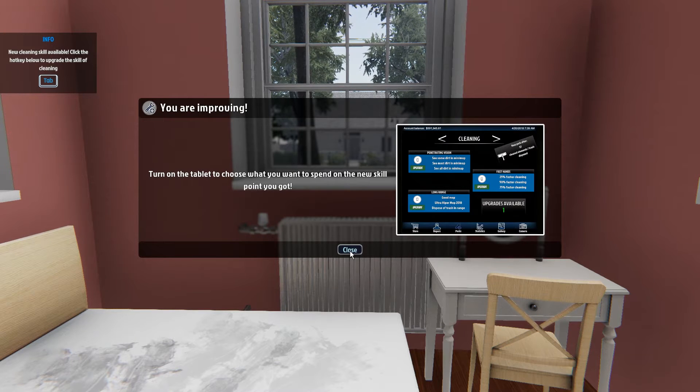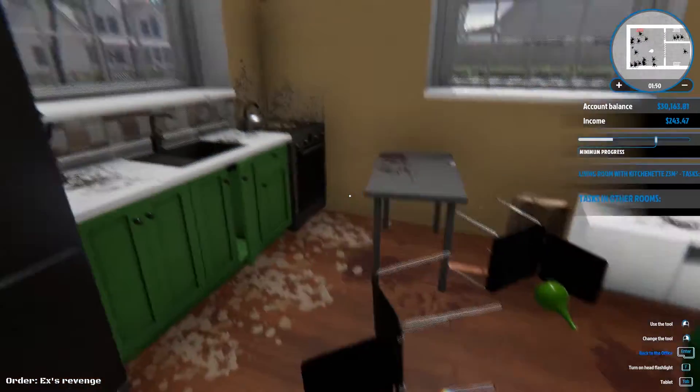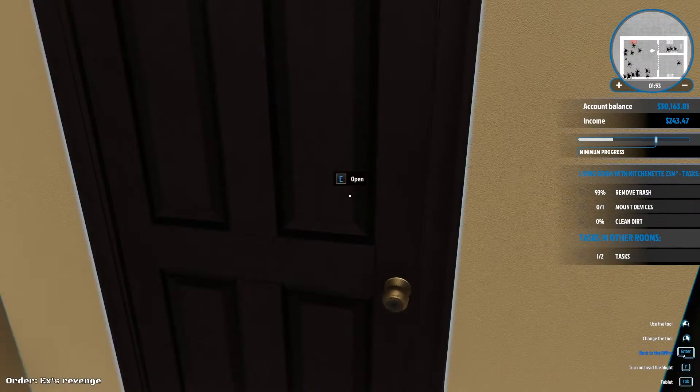I am improving! Turn on the tablet to choose what you want to spend on the new skill point you got. To do that, you press the Tab button and your tablet comes up — Tab for tablet kind of makes sense. Now, the most frustrating thing in this entire game is not being able to see where dirt is. So being able to see dirt in the minimap is the most useful thing ever. All my cleaning points will be going into Penetrating Vision first, and then into things like Long Range and Fast Hands.